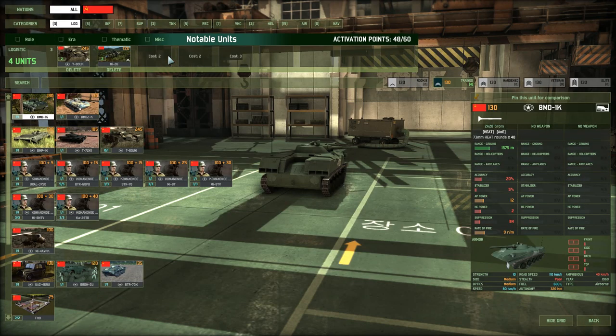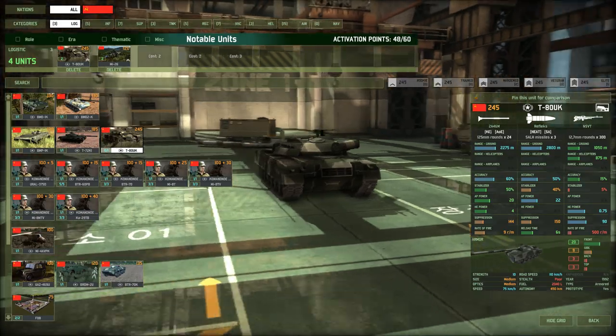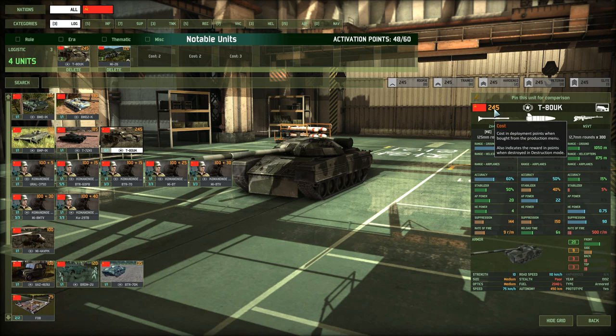Starting off with logistics, as always, we find the TADUK. This has absolutely nothing to do with Great Britain, but this is a very heavily armoured command tank. I find this a notable unit because of its price tag, mostly. You pay 245 points for this unit, which makes it, I think, the most expensive unit in the game — counting land units, not ships. But 245 points will get you a heavily armoured tank.